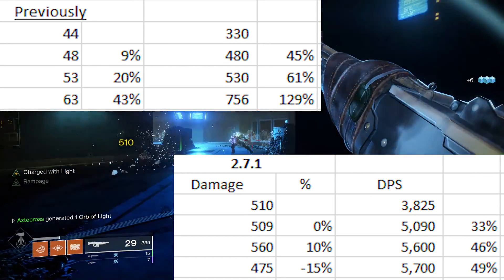DPS-wise, I collected damage values pre-Shadowkeep inside of PvE in comparison to post-Shadowkeep right now in sandbox 2.7.1. The DPS originally increased by 45% with 1 stack of Rampage, 61% with 2 stacks, and a whopping 129% at 3 stacks of Rampage. Now, reflecting our current DPS in this sandbox: 1 stack of Rampage increases our DPS by 33%, 2 stacks increase it by 46%, and 3 stacks only increase it by 49%.